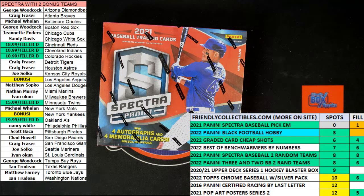All right, here we go. Race time. This is a race filler for teams in 2021 Panini Spectra Baseball Hobby Box 626.